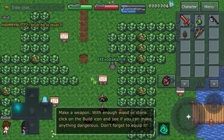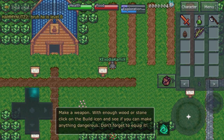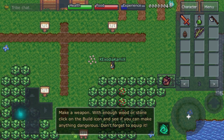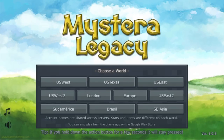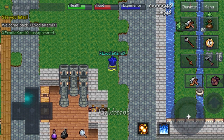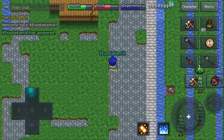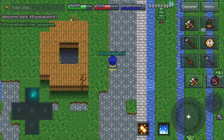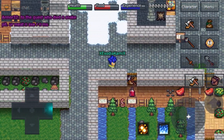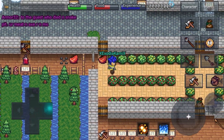If you do happen to get a seed, plant it in this little farm and while you wait for it to grow you can do other things. The reason we want to do that is because foraging gives you extremely fast XP. Now it's time I show you the types of foraging bushes there are and the new technique, so I'm just gonna head to my farm real quick.